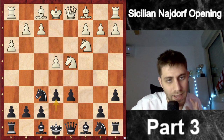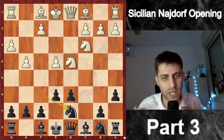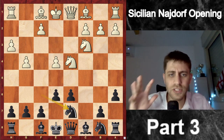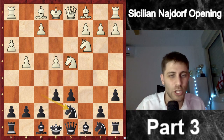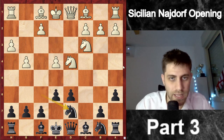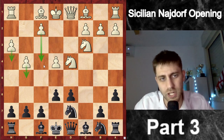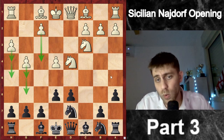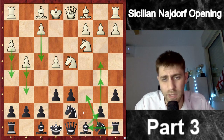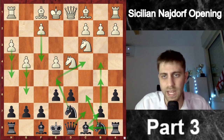g4 — Nfd7, black wants to push the knight away from the threat of g5, and both sides start playing very fast. This is a race — not a race of kings, but a race to attack. Who will be first to attack and achieve a win against the opponent's king? White wants to attack on the kingside with g5 f4 h4 h5 g6, while black wants to attack with b5 Bb7 Nc6 Rc8 b4, maybe Qc7, with the knight coming somewhere.